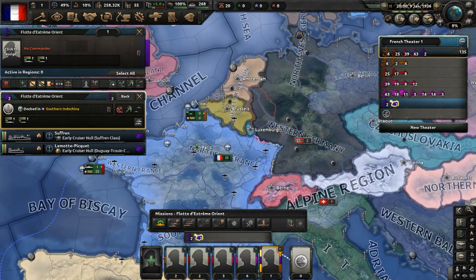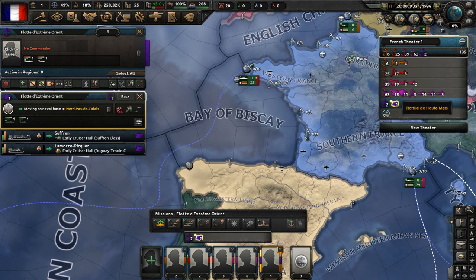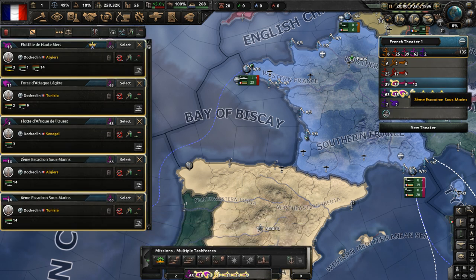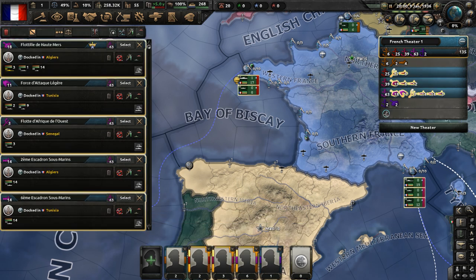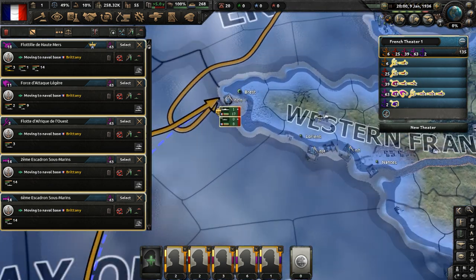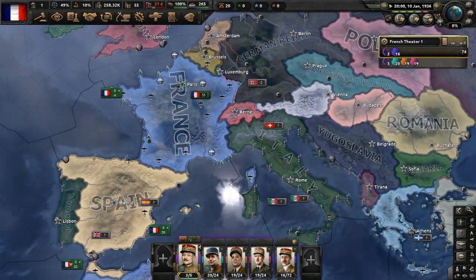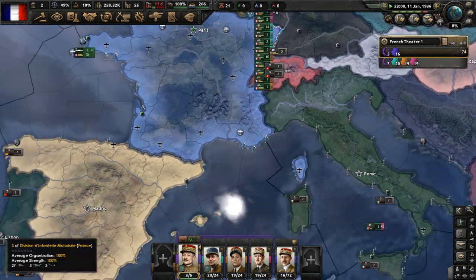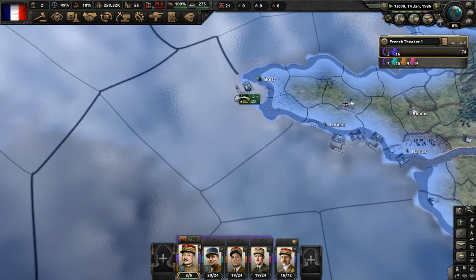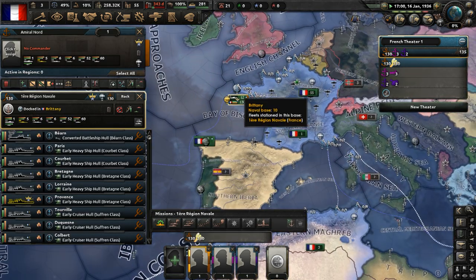Let me get all my navy here - bring all these ships to France, every single fleet, all these task forces from Algiers for example. We're going to merge this whole group in Brest and Brittany and just have them established as one big death stack, as you do - it's the standard tactic for navies in Hearts of Iron 4. Then we'll break it apart as needed. So 130 ships there already, all going to be one force now.